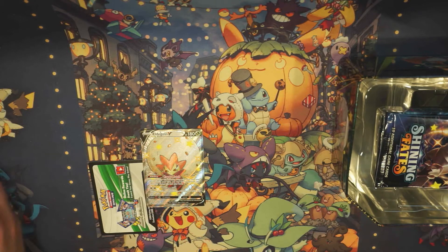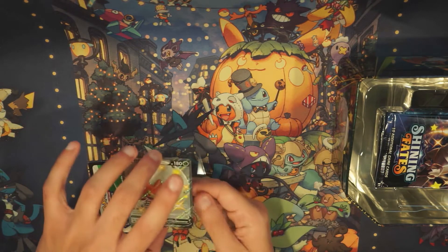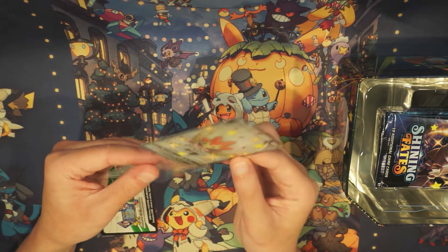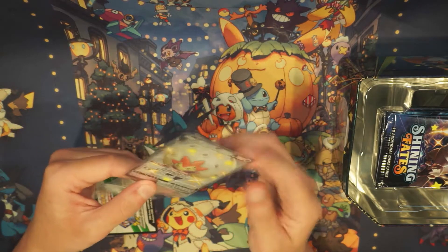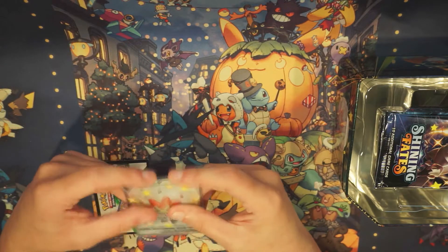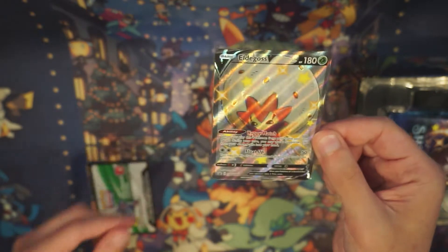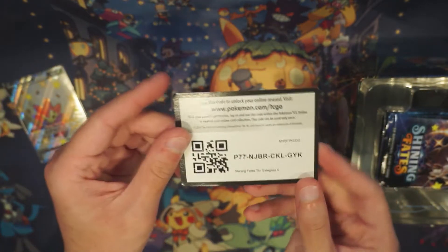The biggest hit of course is another shiny Charizard, which is going to be absolutely amazing. We're going to sleeve this bad boy up. Really excited I was able to find these. I only want to buy these at retail price — I don't like paying a stupid amount. I just like collecting them. So really cool — we got the Eldegoss V, which is a black star promo, and there's the code for you all.